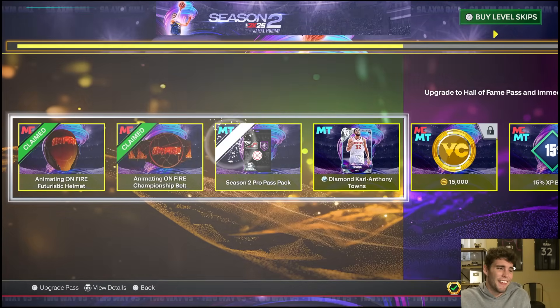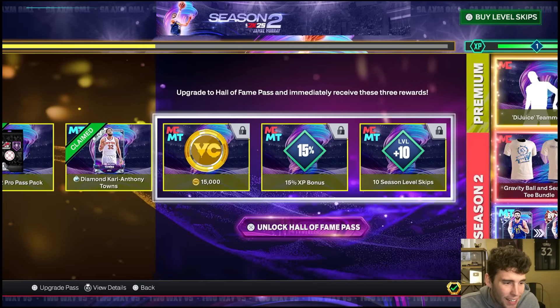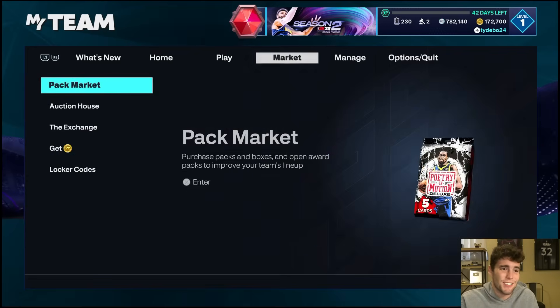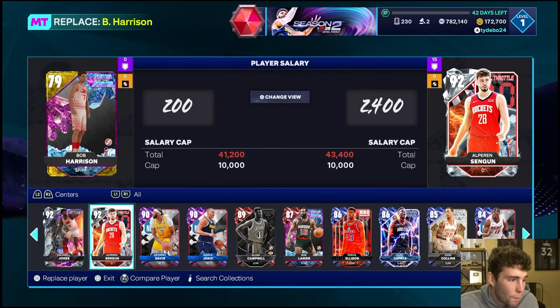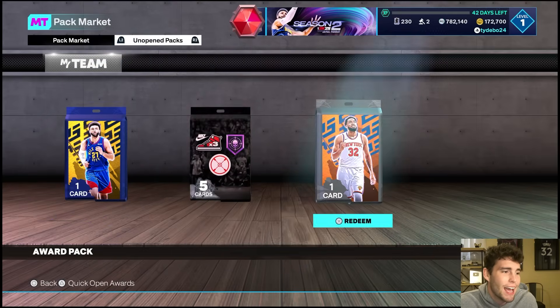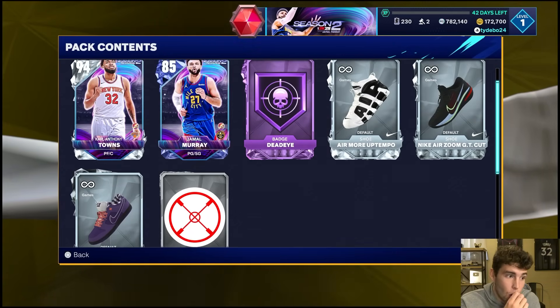What's up y'all, it's Ty. In this video today we're gonna be doing a gameplay of the new Diamond Carl Anthony Towns in NBA 2K25 MyTeam. I just bought the ProPass for big Carl Anthony Towns in MyTeam and I am super excited to use this card.